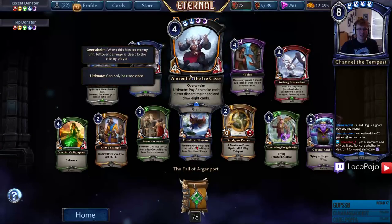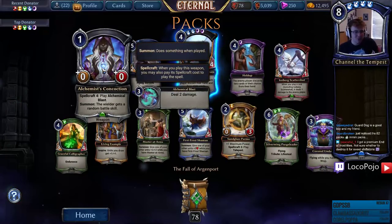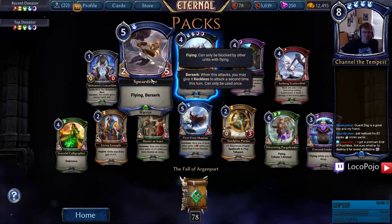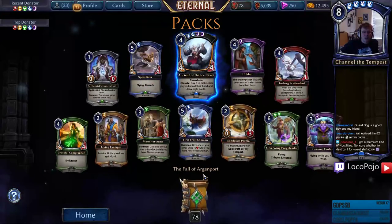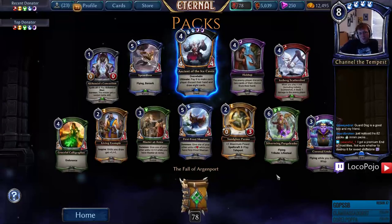Ancient of the Ice Caves — that's my second one, I actually drafted one. Alchemist Concoction, cool. Spear Diver — Flying and Berserk! It's a two-five — a two-five that can just kill your opponent outright with a Finest Hour, so you know, seems good.